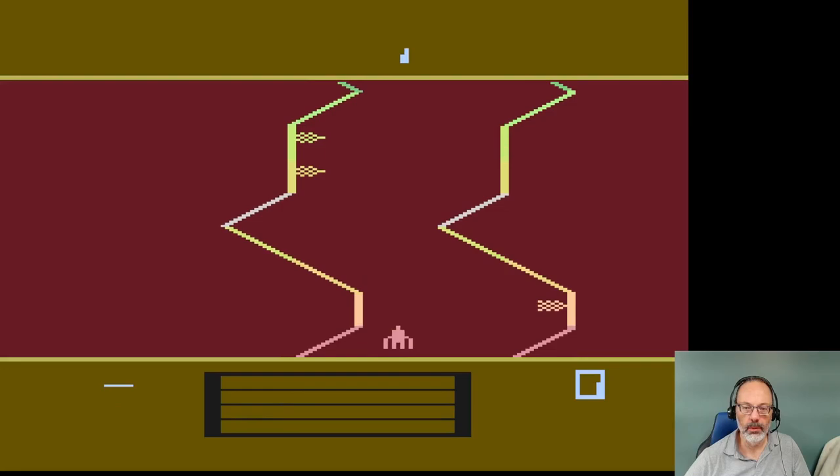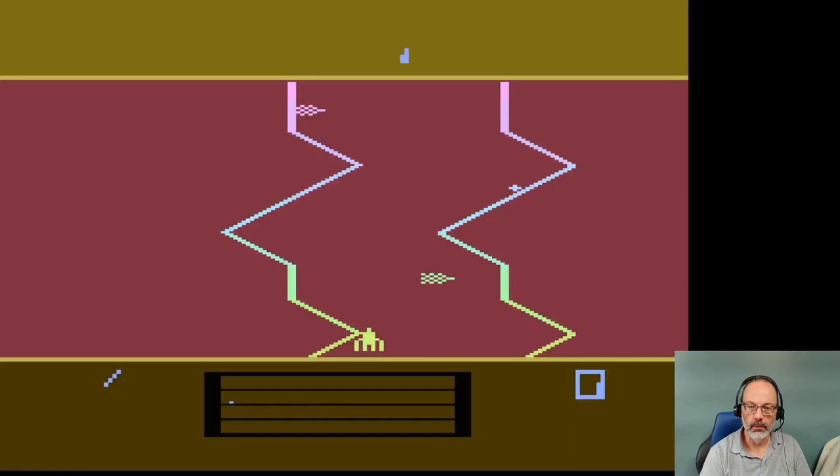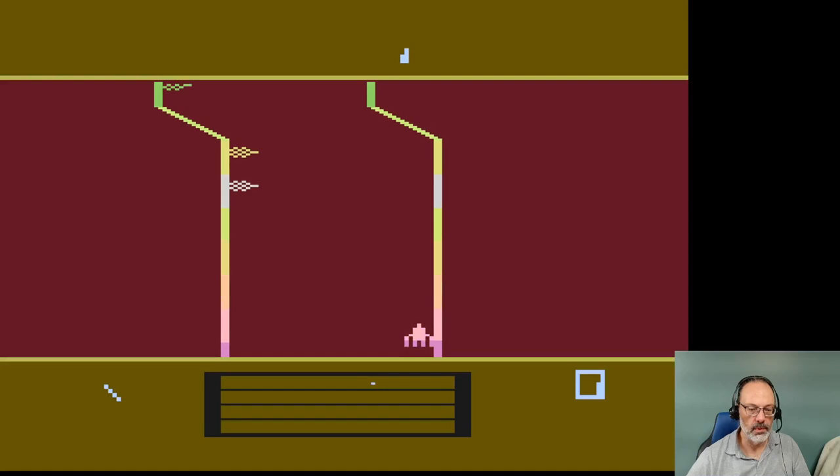Anywho, I am going to try to figure out how to get this game going. I think that's the option key — one, two, three, four, five, six. We're still in demo mode.